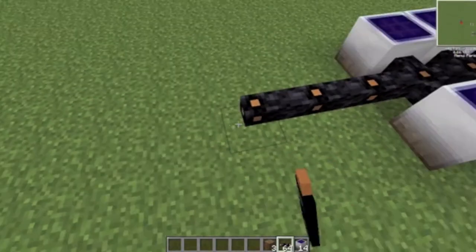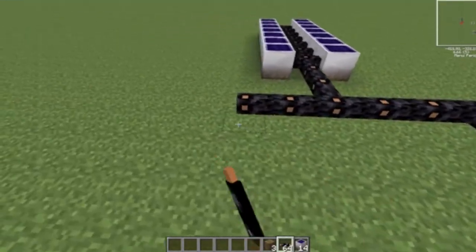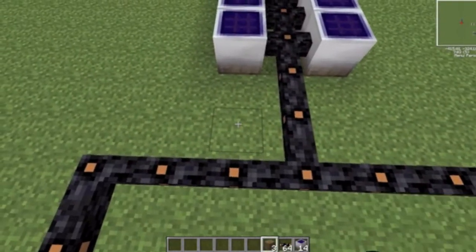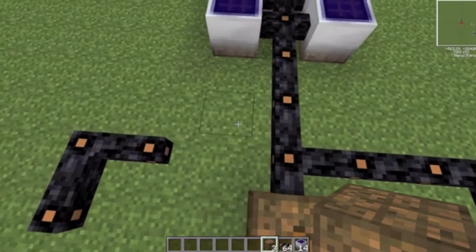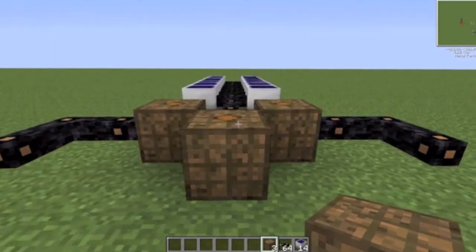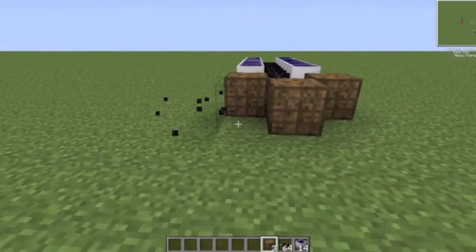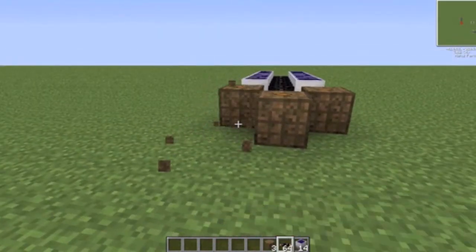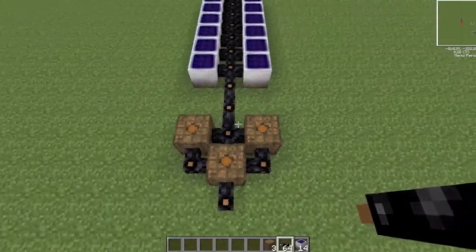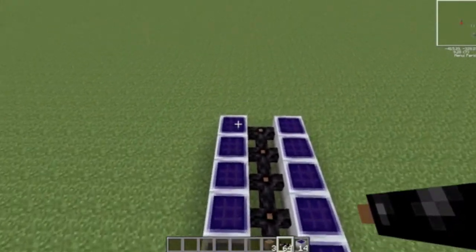Then just drag them over here. Drag the copper cable and then you're going to apply the bat boxes first of all. You can apply them this way and then you're going to use a wrench to wrench them in whichever way you want the cable to go. Your bat boxes should be filling up to 40,000 EU.